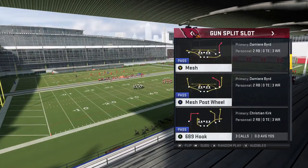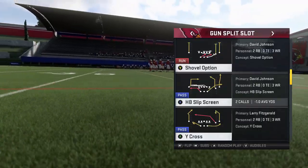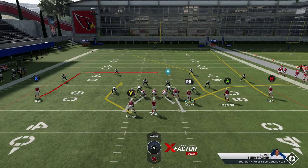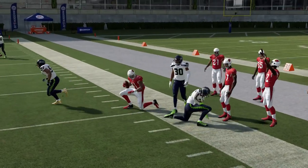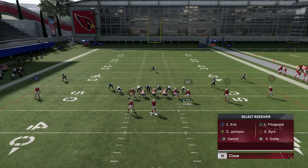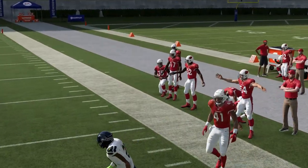More specifically, the 689 hook and the slip screen — they're really the same concept. With the slip screen you can't make adjustments, you can only do the motion. The concept I've been using for a couple of Maddens is motioning out the running back with the table route. A lot of times he's going to get open against defenses for really good catch-and-runs — stealing 10 to 15 yards in the flats, then turning up for as big a play as possible.